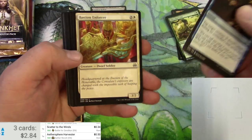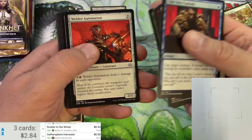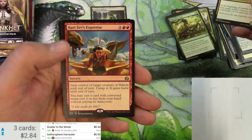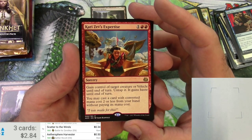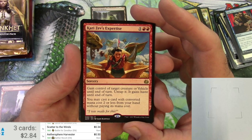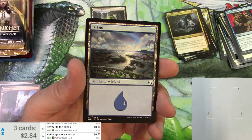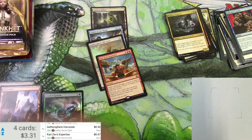Another revolting development here. Take Into Custody, Weld-Fast Engineer, Gremlin Infestation, Hidden Stockpile, and Kari Zev's Expertise. Sorcery for three — gain control of target creature or vehicle until end of turn, untap it, it gains haste until end of turn. You may cast a card with converted mana cost two or less from your hand without paying its mana cost. It does a bunch of stuff. We got an island. Not too spectacular.